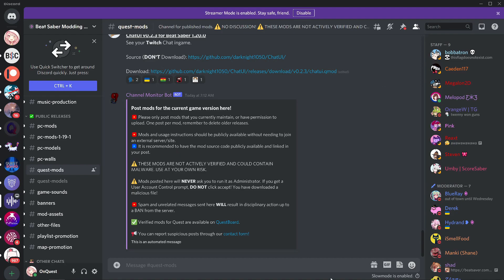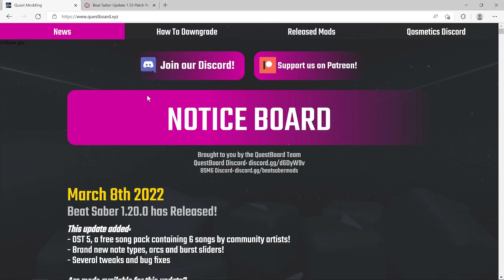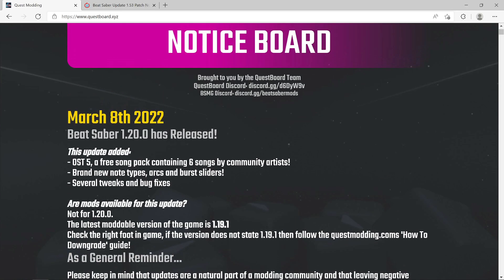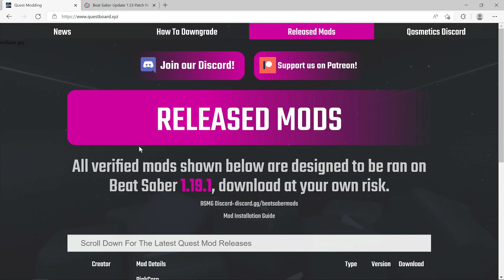Considering it has only been out for 7 or so hours, that's a pretty good turnout so far. Let's take a look over on the Quest Board. The Quest Board still hasn't been updated yet — at the moment it's saying the latest version is 1.19.1, but it is now 1.20. The release mods showing there are still just the core mods, and I think even once it does update, it'll still just show the core mods for quite a while.